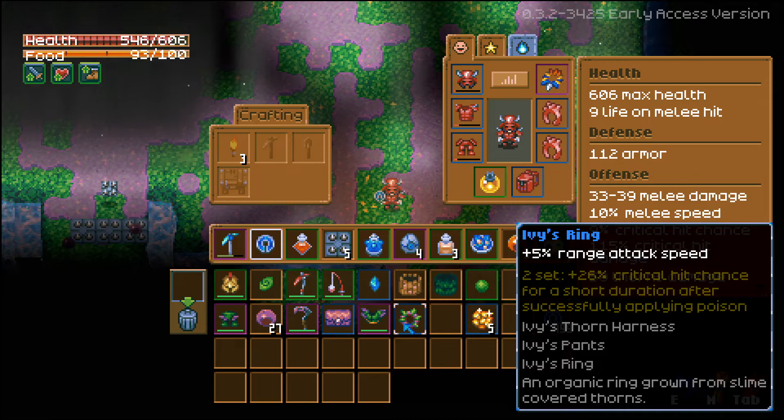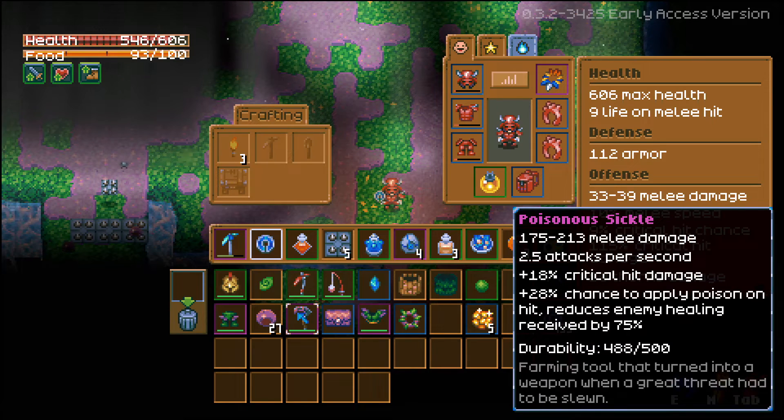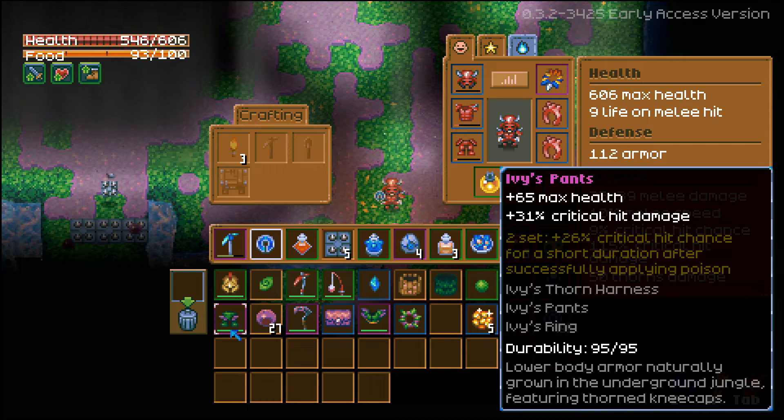We made it back to our loot and the craziest thing is we got Ivy's Ring, Ivy's Thorn Harness, the chest, the Poisonous Sickle, and Ivy's Pants — all from defeating that boss just one time. We got super lucky, and these are the items you want to farm for, which is why you want to resummon that boss.